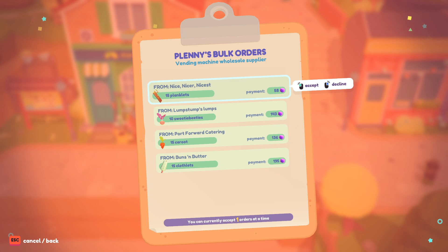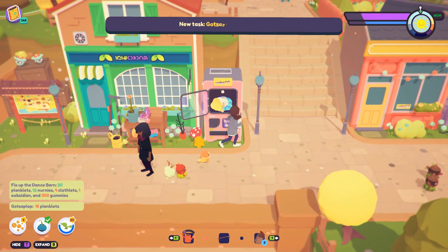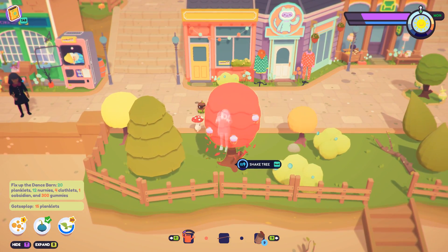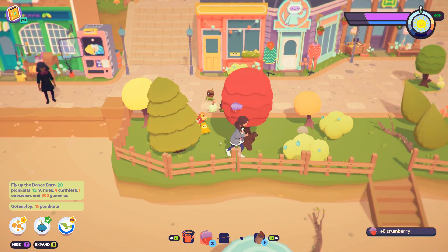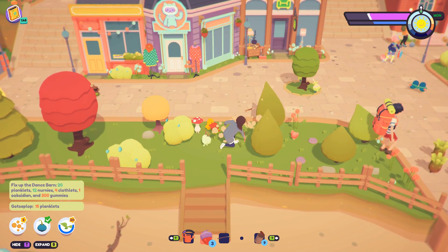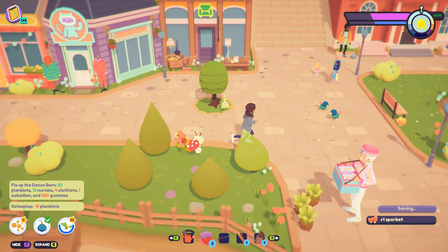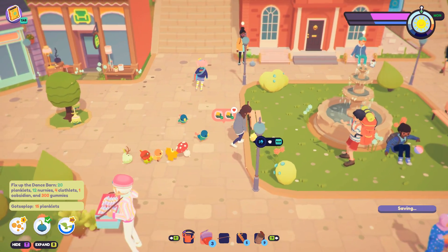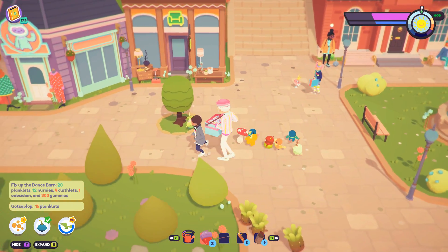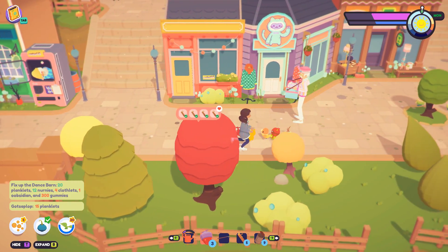I could probably do nicer planklets — yeah, I'll accept that. I've got energy, I can get some planklets. I also want those crumb berries — oh, that guy was sitting on a nice mushroom, I want it. It's probably slightly squished but that's okay. There's another button boy needed. Wait — dance barn! I forgot my obsidian. How could I have forgotten my obsidian?